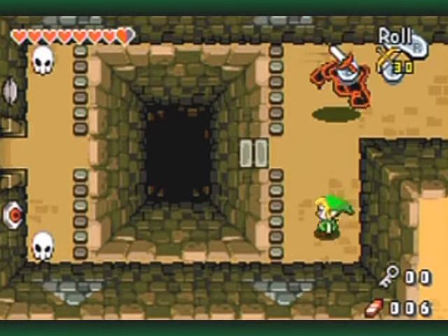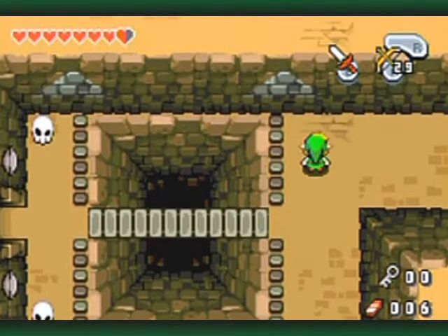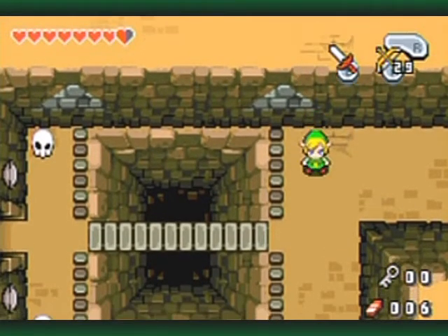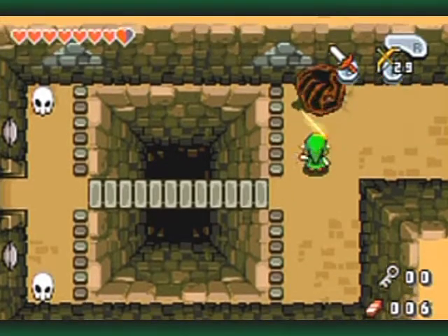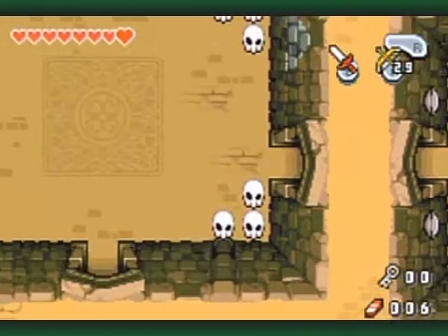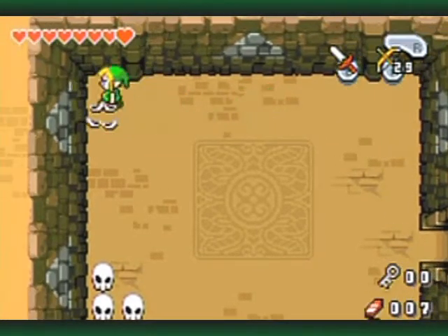Beware of the Wallmasters. If they grab onto you, they'll take you back to the beginning of the dungeon — they're more of an inconvenience than anything. You can kill them off just by baiting them out and then swinging your sword at them. You'll see your shadow gets a lot bigger when they're about to fall on top of you. They don't do any damage unless you touch them directly, but if they grab onto you, that's their only issue.